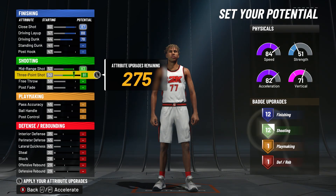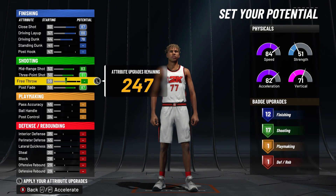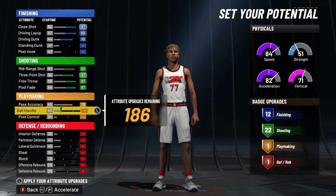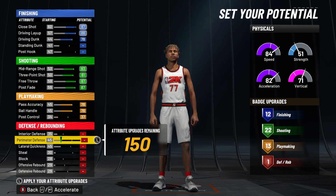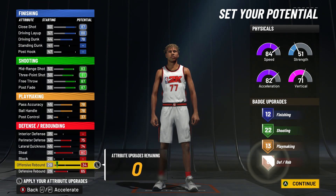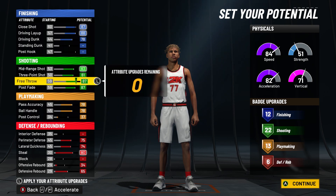For shooting, I max mid-range and three-pointer. I didn't do free throw because I don't really play rec like that. I max post fade and went up until I got 22 shooting. For playmaking, max out your passing accuracy and ball handle, then go up until you get 13. For defense, I went max perimeter, lateral, steal, defensive rebound, and put the last five on offensive rebound, giving you six defensive badges.